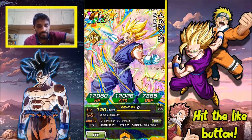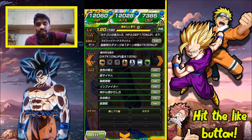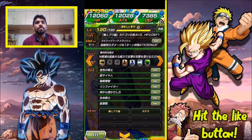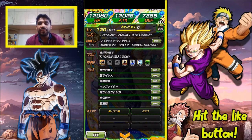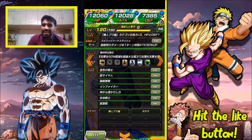His super attack Spirit Sword increases attack by 30% to all allies for one turn. His passive skill reduces incoming normal attack damage by 50% — not super attacks, only normal attacks. Every time he gets hit, his attack goes up by 10%, up to a maximum of 100%. That's where I had the problem — the maximum is capped at 100% for a category leader.